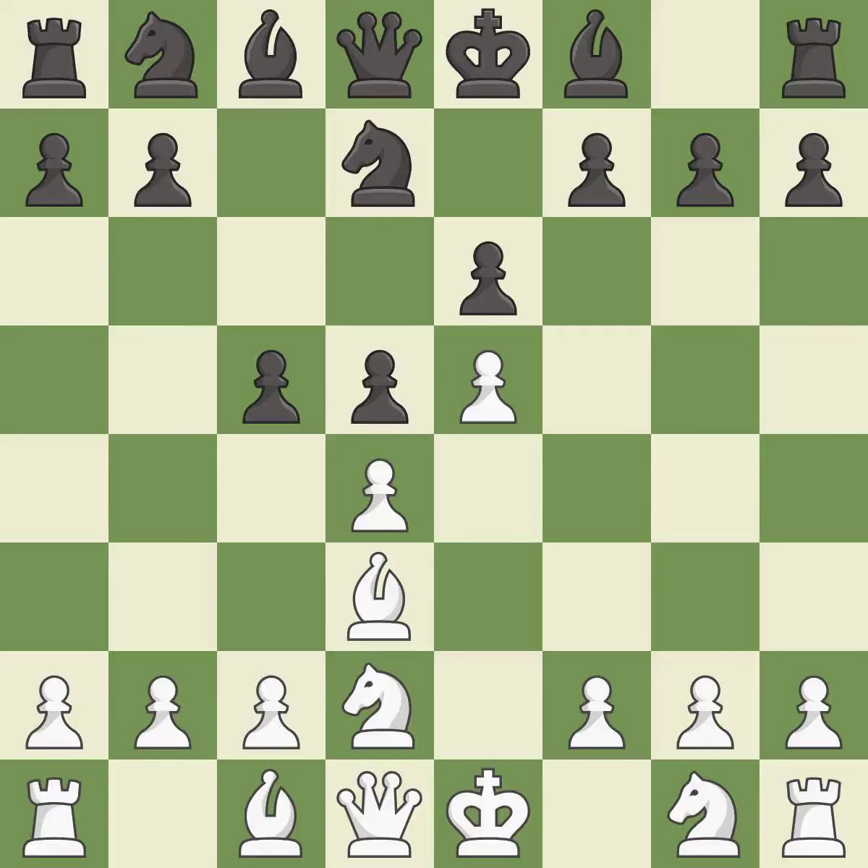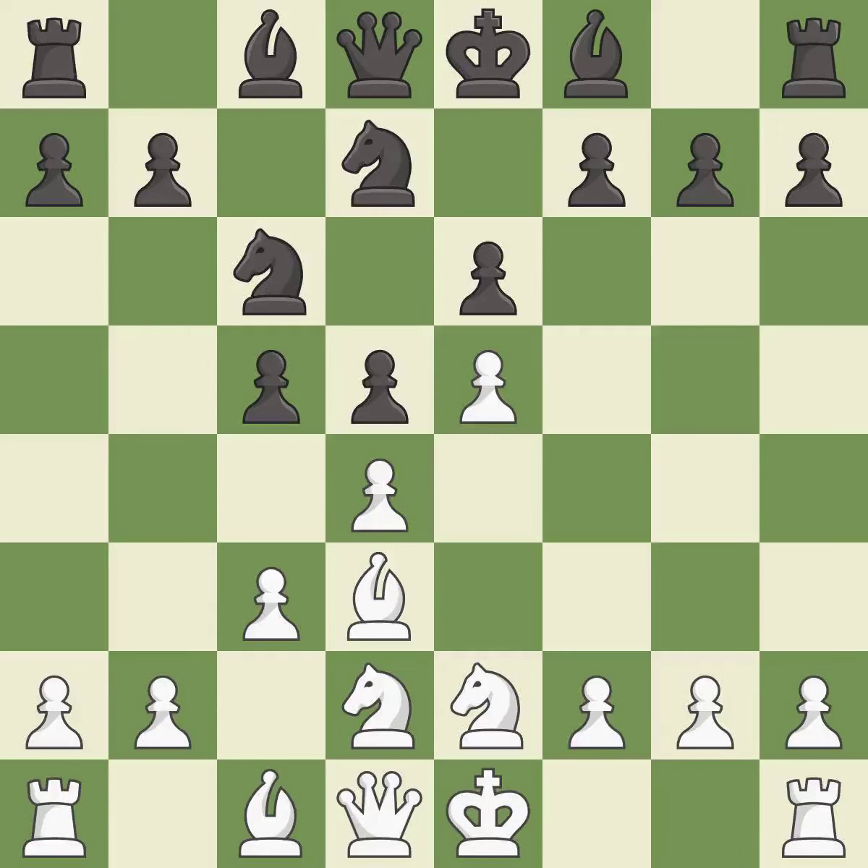c5 attacks the d4 pawn and prepares to develop the knight to c6 behind the c-pawn. c3 defends the d4 pawn and allows the queen to develop on the queen's side. nc6 develops the knight and attacks the d4 and e5 pawns. ne2 develops the knight, protects the d4 pawn, and prepares castling.